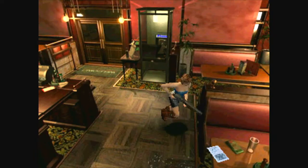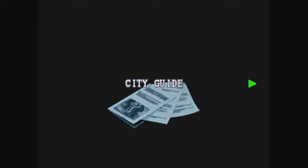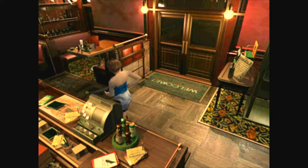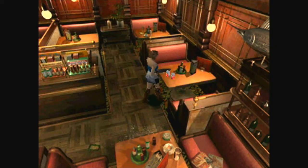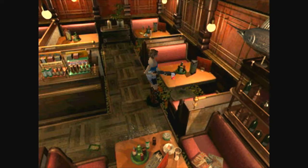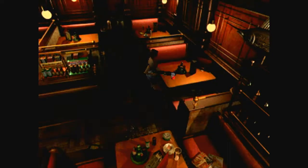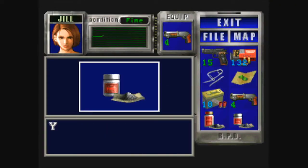Oh, here's a file right here — city guide. We are not going to meet Carlos in here; I think this is a bad spot to do that. I still have room to get the crowbar.